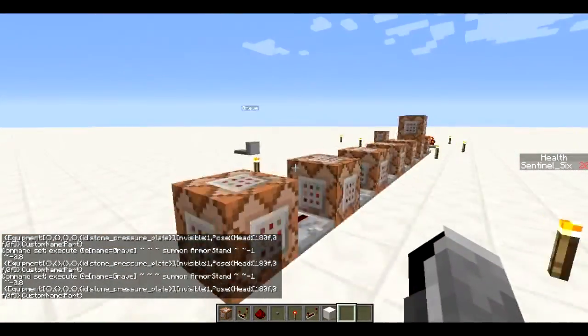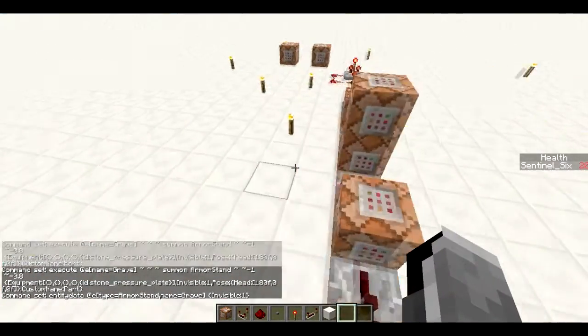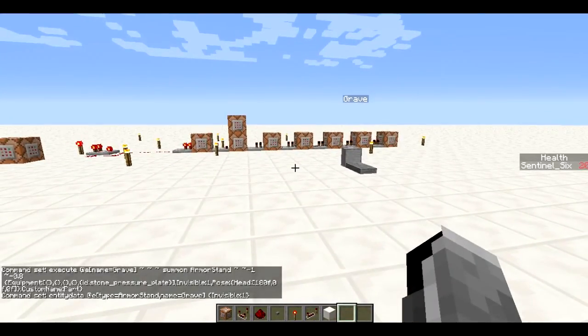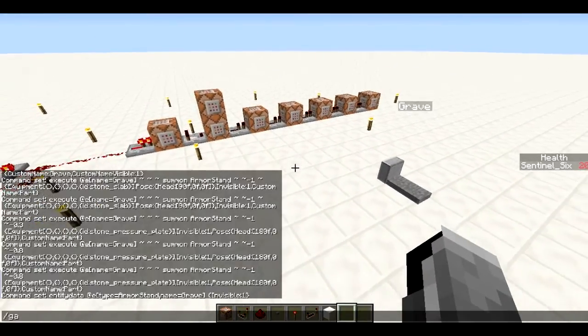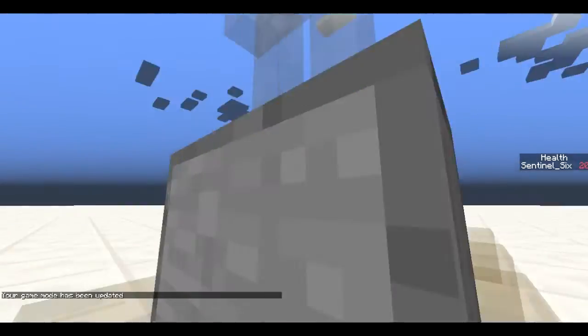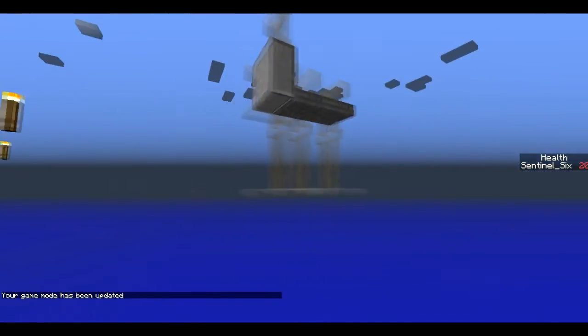That's also why you briefly see the armor stand — once all the parts are summoned, the last command makes the grave armor stand invisible. You might wonder why not just summon it invisible from the start — for some reason that was really messing with the system; it wouldn't summon at all or just wouldn't become invisible. It's weird, but making it invisible after the fact seemed to fix it, and as far as I know the system works.